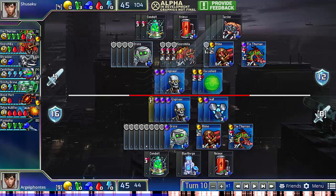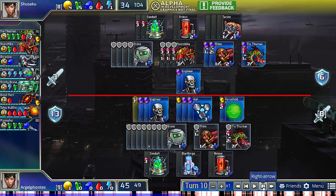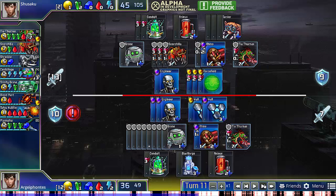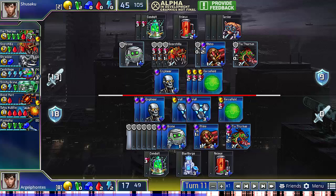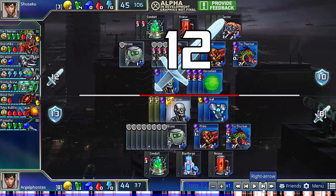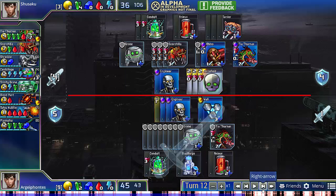My opponent opts to leave back the Tia Thernax for one turn just to soak 3 damage, and that's pretty reasonable — he would have had to force field two more times if he didn't do this. He does attack with the Tia Thernax, and then his Scorchillas are actually going to swing. I was looking at attacking with the Tia Thernax, but I realized I would have to get a force field and leave two drones back. So I actually opt to just block with Tia Thernax here. This does mean I lose both of my walls, but once his Scorchillas swing, he's only threatening for a small amount of damage, so I'm not very concerned since I'll be able to replace them. And indeed, I'm able to block pretty easily just by buying the wall, and of course I attack with the Tia Thernax.